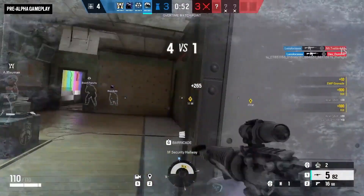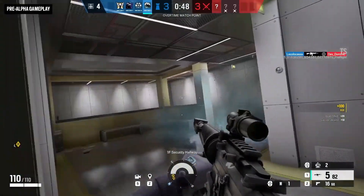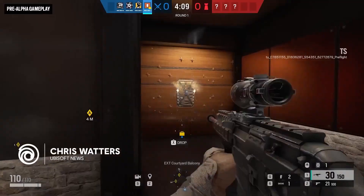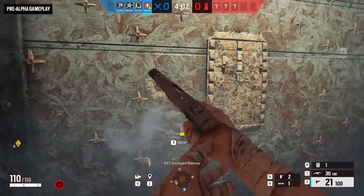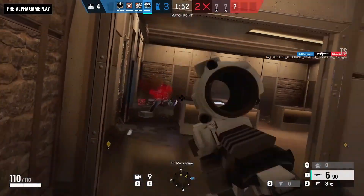Operation Deep Freeze is descending on Rainbow Six Siege, introducing an operator whose gadget is designed to cool off attacker rushes and ice out attacker gadgets. His name is Tubarau, and his cryogenic ZOTO canisters and powerful loadout will be covered shortly.